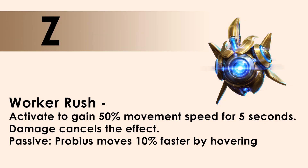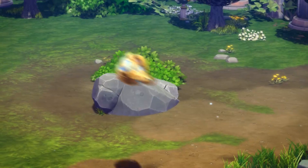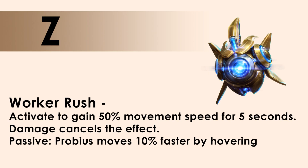In place of a traditional mount, Probius has Worker Rush. You activate it to gain an additional 50% movement speed over 5 seconds, so it's similar to Sergeant Hammer's Sprint. Taking damage will end this effect early, but you also have a passive 10% move speed all the time. I hope you guys enjoyed this first look at Probius, and thank you for watching!